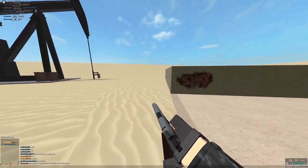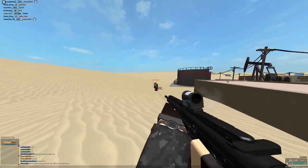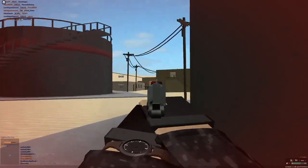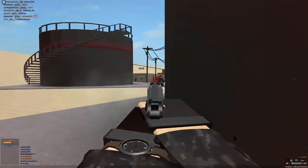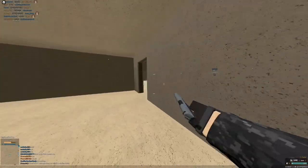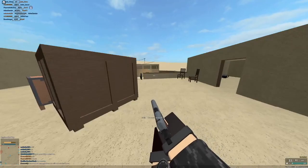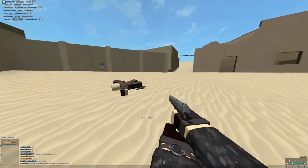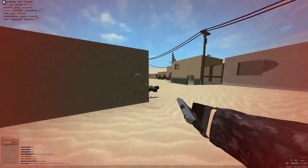Maybe desert storm wasn't the best map for this — I didn't even use the server browser, I just clicked play. The spread doesn't seem too bad but... that's kind of bad. You might actually miss pellets with this kind of spread. If it had better spread it would be decent — you've got to hit every pellet for it to be effective, otherwise you're doing 9 damage per shot.